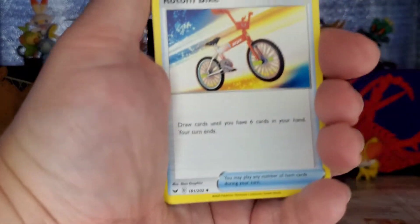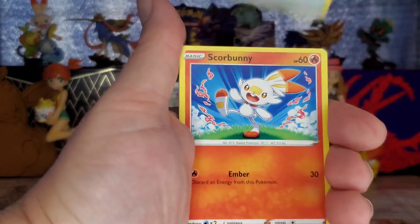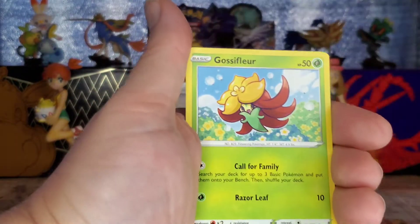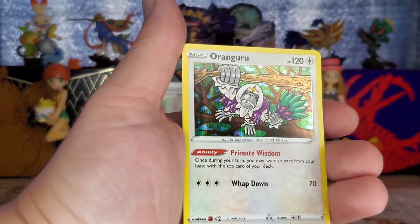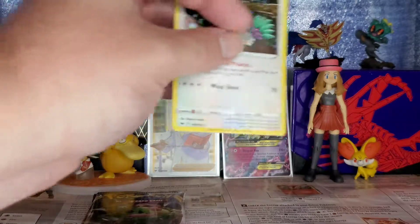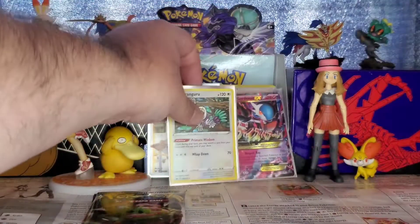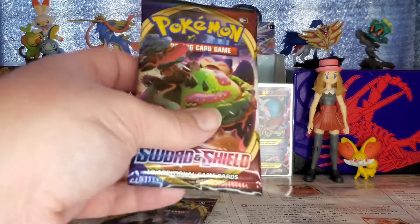Another code for you guys. This pack has Metal Energy, Galarian Linoone, Radon Bike, a Great Ball, Scorbunny, Hootoot, Skwovet, Diglett, Gossifleur, a reverse holo Drednaw, and Oranguru holographic rare. I do need the holo version — I only have the regular — so I'll sleeve it up. Holos deserve the same treatment as full arts. At this point I think I'm about to call this for Sword Shield base just based on what I've pulled already.